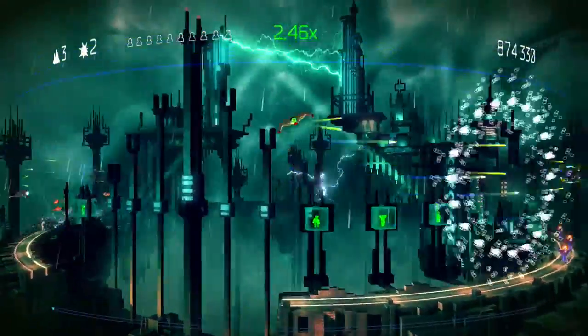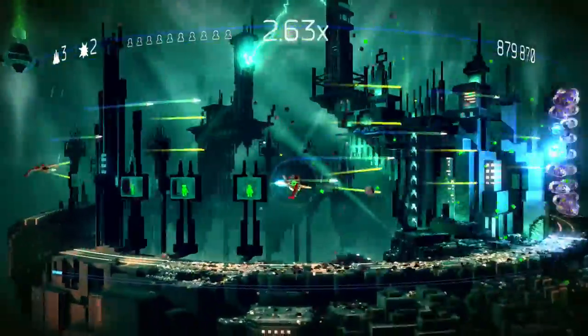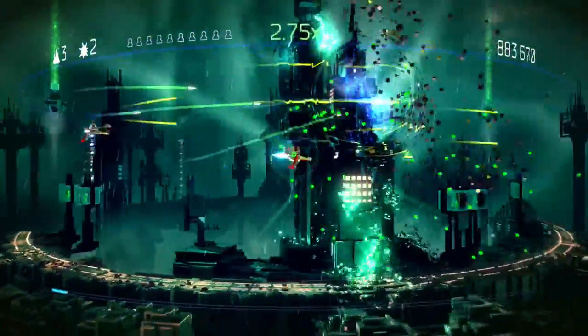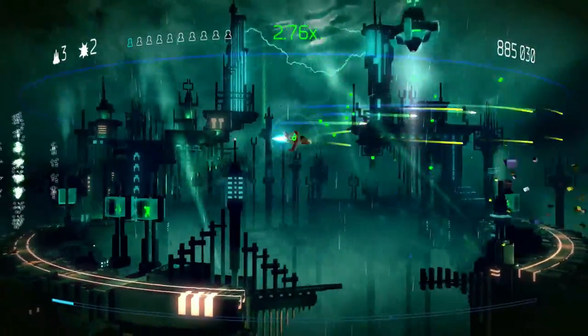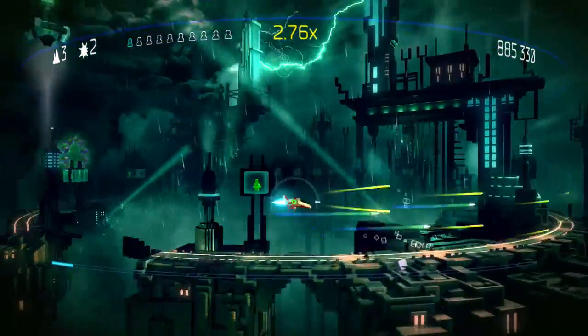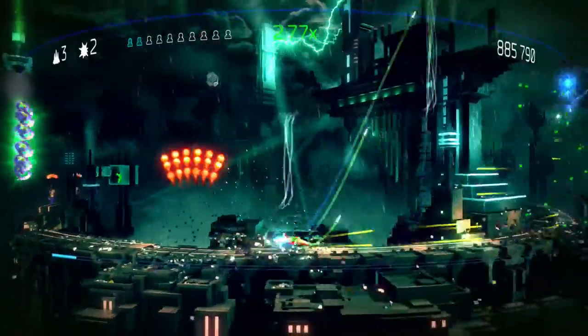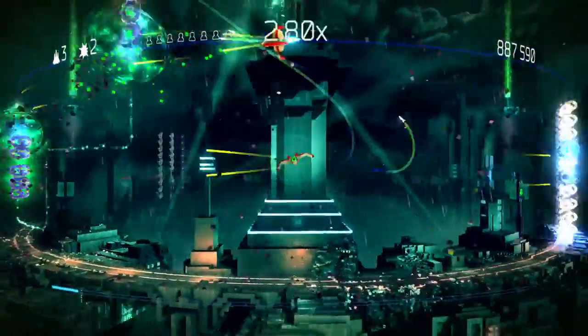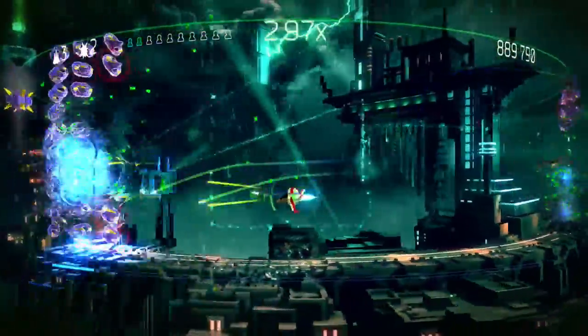Nemesis is the fastest of the three. Verox is the middle one, and then there's a third one that's slower but does more damage. I feel like Nemesis does more damage than the slow one, and the only benefit of the slow one is that it has a bigger overdrive gauge.